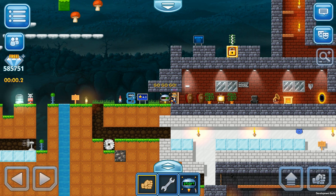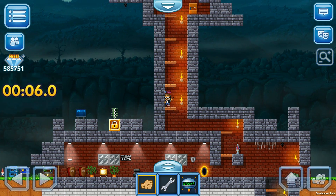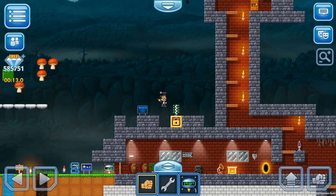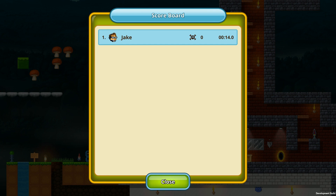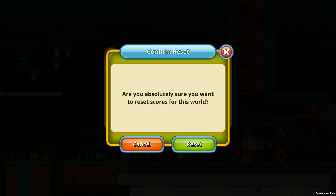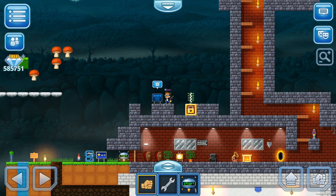Let's go — the numbers start running on the left side, that's your current time. Run, run, run — and 14 seconds, that's the time I got. Let's open the scoreboard: number one Jake, zero deaths, 14 seconds. That's my score. Of course I can take a wrench, reset it, and then if we look again the scoreboard has no scores yet. That's how you use the scoreboard — it shows other players' times too so you can compete for the fastest time.